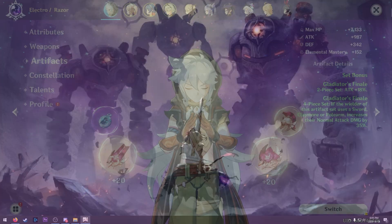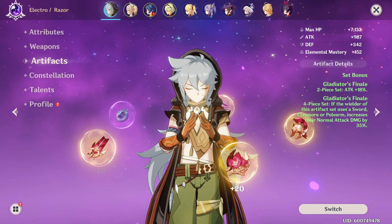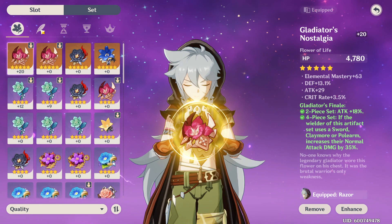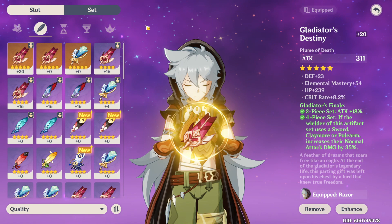For the artifacts, we are using 4-piece Gladiator. The 2-piece effect increases your attack by 18%, while the 4-piece set increases your basic attacks by 35%, making your basic attacks extremely powerful. We do our best to prioritize artifacts that offer offensive stats and substats, whether it's attack percentage, physical damage, crit rate, crit damage, or simply just flat attack.